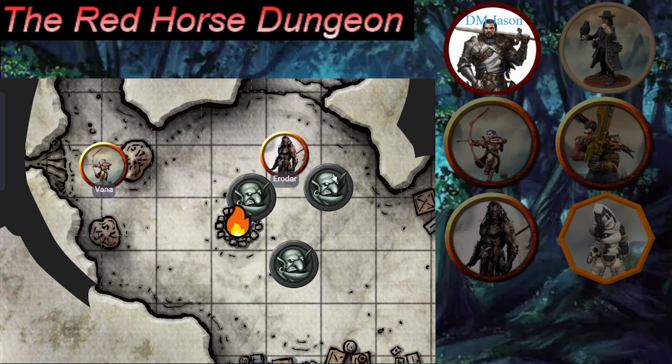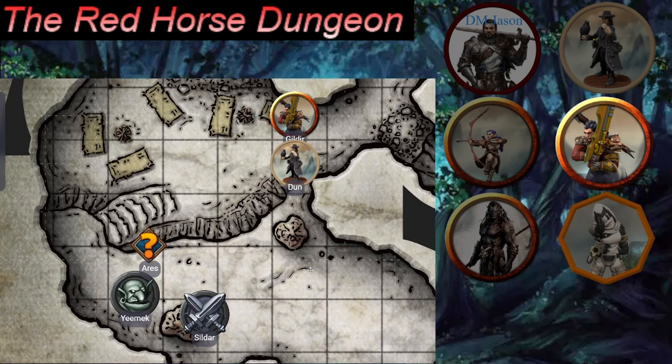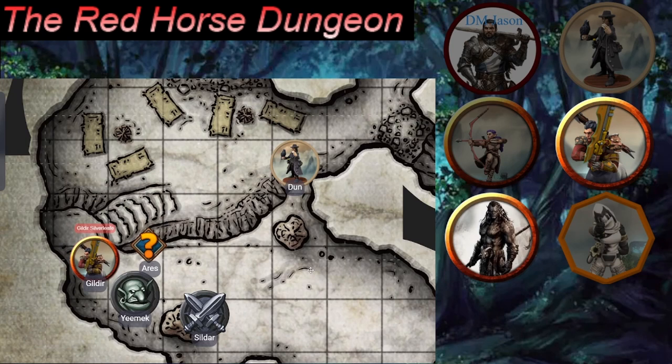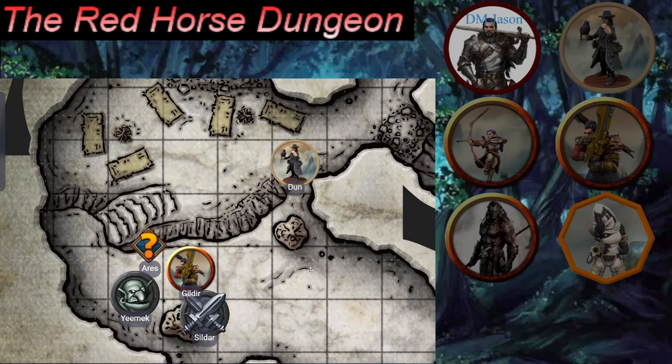Gilder moves up, sees the area is taken care of, and finally gets eyes on Sildar — who is tied up and unconscious. Gilder unties him, checks for healing needed, and finds him pretty rough and unresponsive. He uses Laying On Hands, pumping one point into him to get him on his feet, then ends his turn.